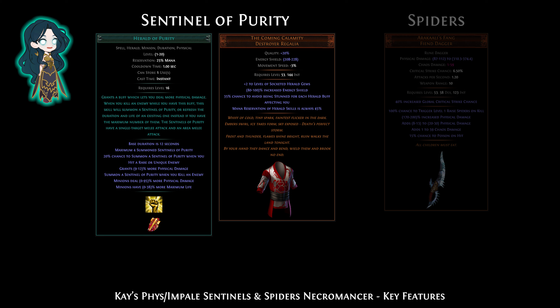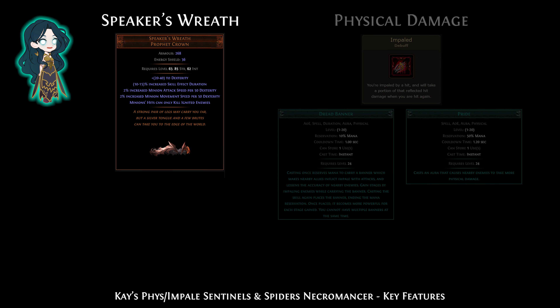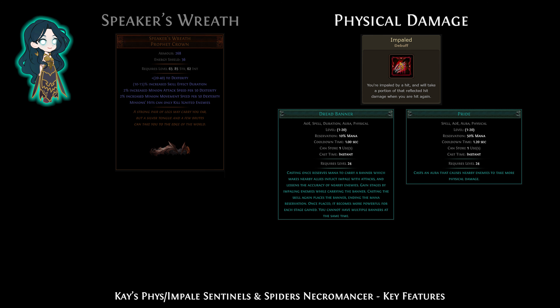Herald of Purity summons Sentinels of Purity, which have the highest single target DPS of all minions. The Coming Calamity keeps the mana reserve at 45%. Arakaali's Fang raises fast-moving aggressive spiders with 100% chance to poison — they are great for clear speed. Speaker's Wreath blocks killing hits from your minions because they cannot ignite.